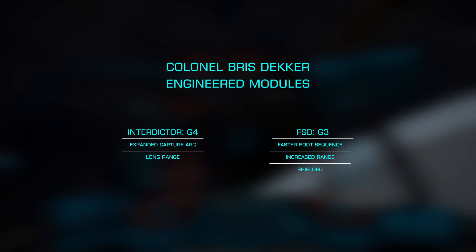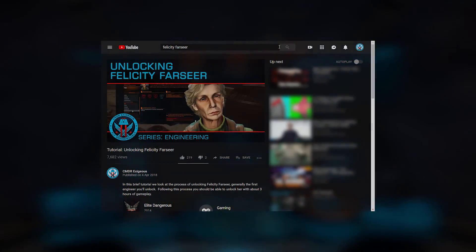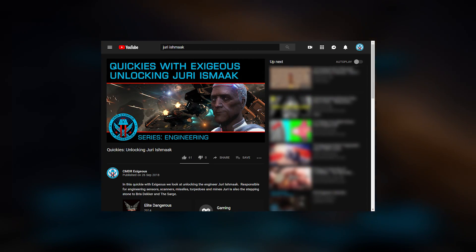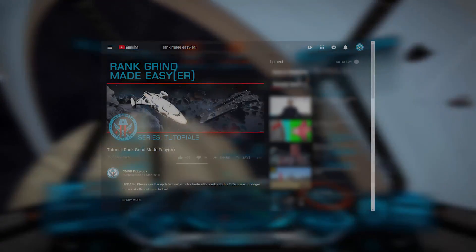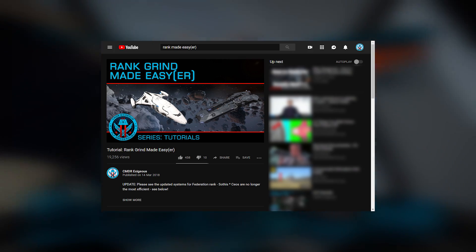Let's take a look at the most efficient way to unlock Briss Decker. You'll need to start by having both Felicity Farseer and Yuri Ishmach unlocked and rolled to Grade 4, and to have Friendly Status with the Federation to learn about the Colonel. The most efficient way to gain Friendly Status is to do Data Delivery Missions — much like the Rank Grind; my tutorial is linked on screen now.